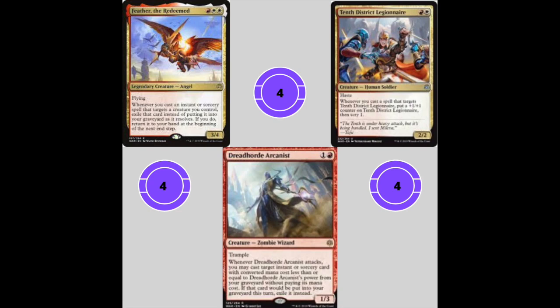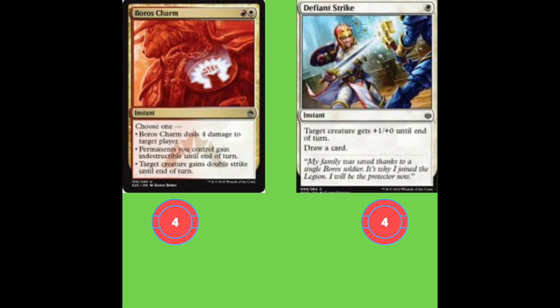Finally in our creatures we have Feather the Redeemed — the bomb in our deck. She's a three mana 3/4 with flying. Whenever you cast an instant or sorcery spell that targets a creature you control, exile it as it resolves; if you do, return it to your hand at the beginning of the next end step. With God's Willing our creatures have permanent protection, and with Reckless Rage we suddenly have infinite removal.